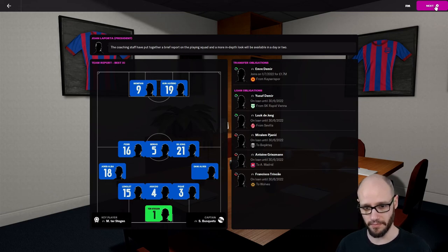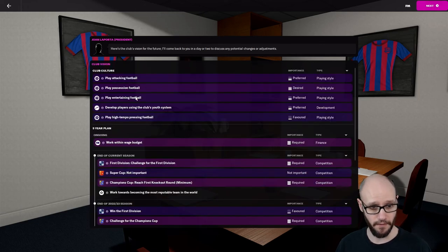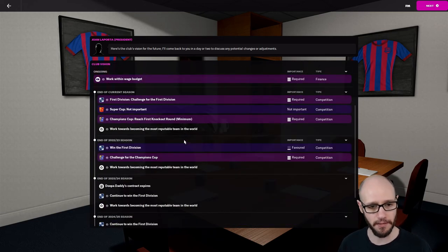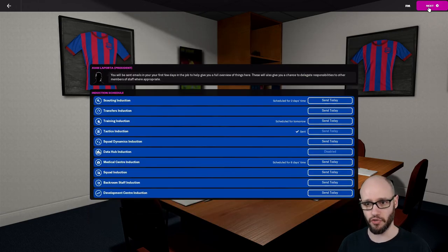We've got Luke De Jong. Griezmann's on loan — out on loan to Atletico Madrid, that's a shame. So: play attacking football, play possession football, entertaining football — yes, yes, yes, this is what I want to bring back to Barcelona. End of current season: challenge for first division, reach the first knockout round of the Champions League. I think that's doable.